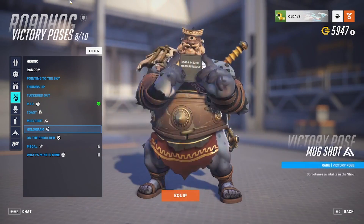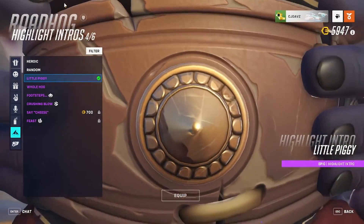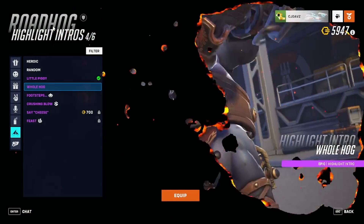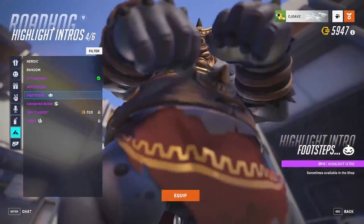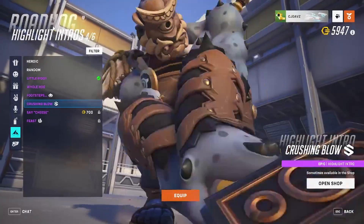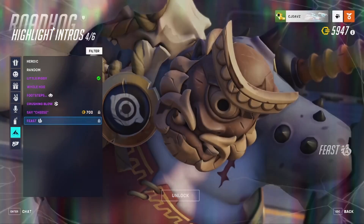On to the victory poses: pointing to the sky, thumbs up, tuckered out, R.I.P., toast, mugshot, hologram, on the shoulder, metal, and what's mine is mine. And lastly the highlight intros: little piggy, whole hog, footsteps, crushing blow — and this is the one that actually came with the skin — say cheese, and feast.